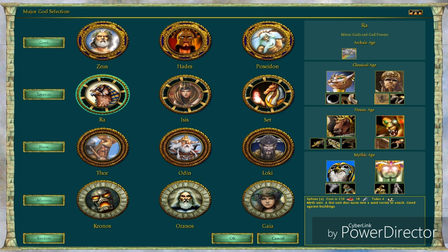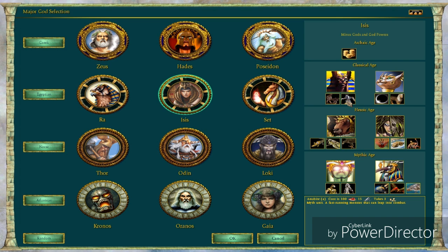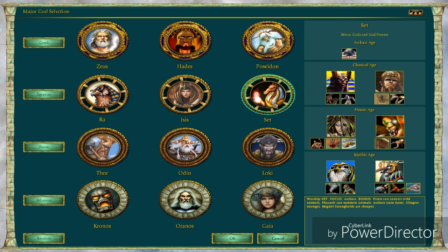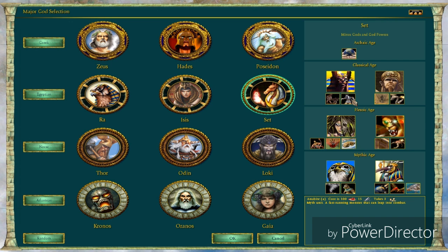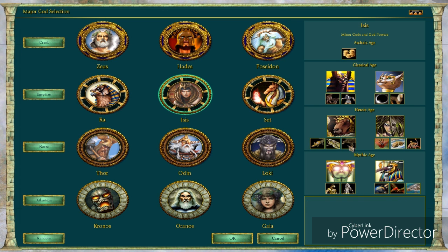Looking at the classical age choices — it's actually a really hard choice because I don't really like the Egyptians that much. I could go with either Set or Isis. Isis has the Anubites, Set has them as well, and the Anubites are pretty damn strong and I really want them. We're gonna go with Isis because Isis also has the Son of Osiris power.